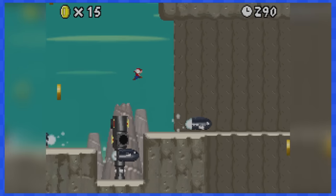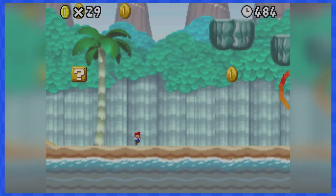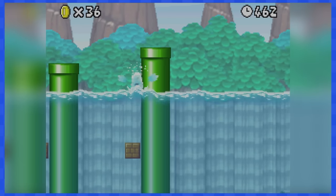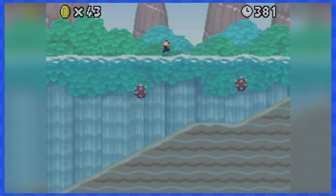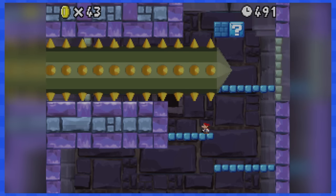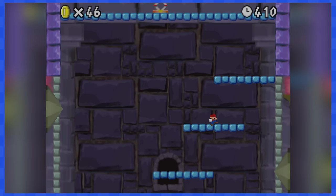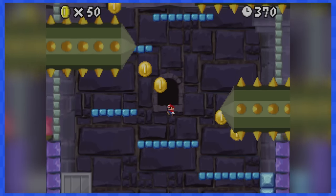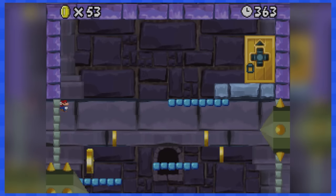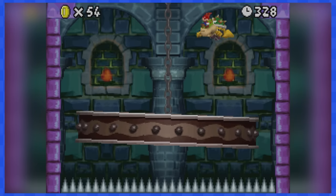6-1 contains a lot of bullet bills, but you can easily bounce your way to the end. 6-2 is a stage where the water level keeps moving up and down. Thankfully, we can run on water as Mini Mario, making this stage a total joke. 6-Tower is a very scary level containing skewers coming from the side walls — timing and planning your moves will be super important. This part where you have to move up and dodge skewers is really tricky as Mini Mario, but it is possible. Ground pound Bowser Jr. three times to clear the stage.